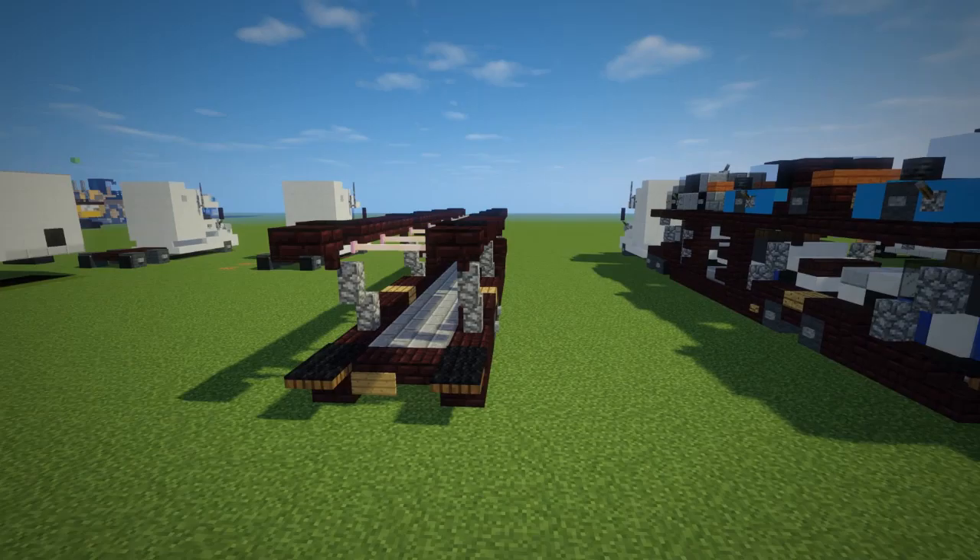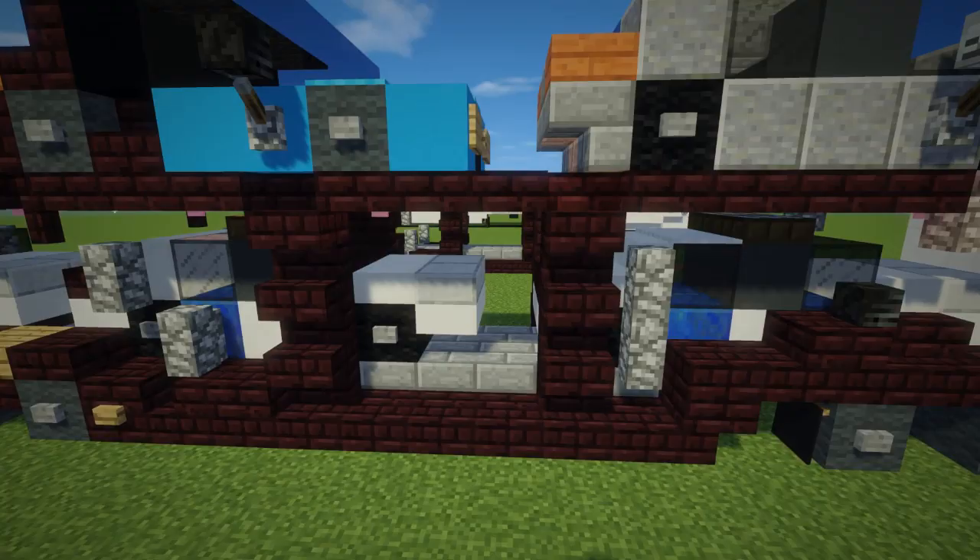So this is what it looks like. For the bottom level I made the cars 2 blocks wide so that they can fit in the middle, and the ones on top are off to one side. So let's get started.